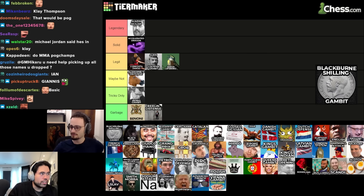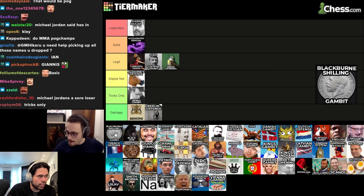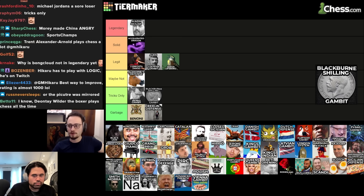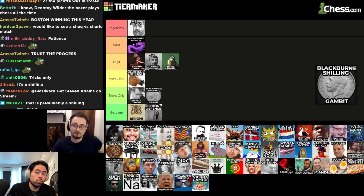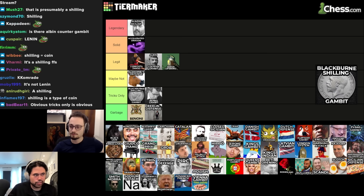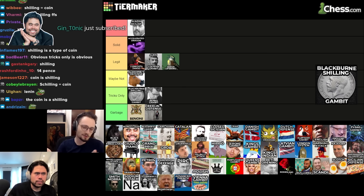The Blackburne-Shilling Gambit goes tricks only — it's not a legit opening, but it's high tier tricks only because it literally wins by force if you get it right. It's better than the Benko because even if you get the Benko you have to play a whole game, whereas this just wins immediately.